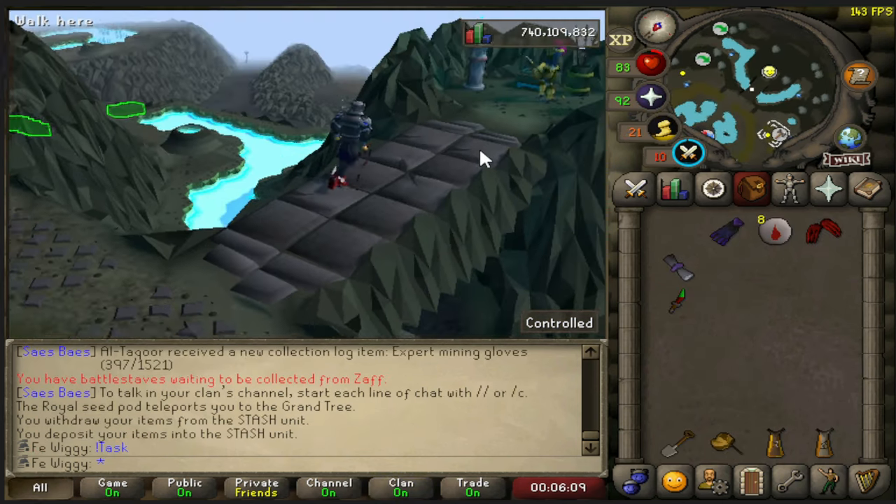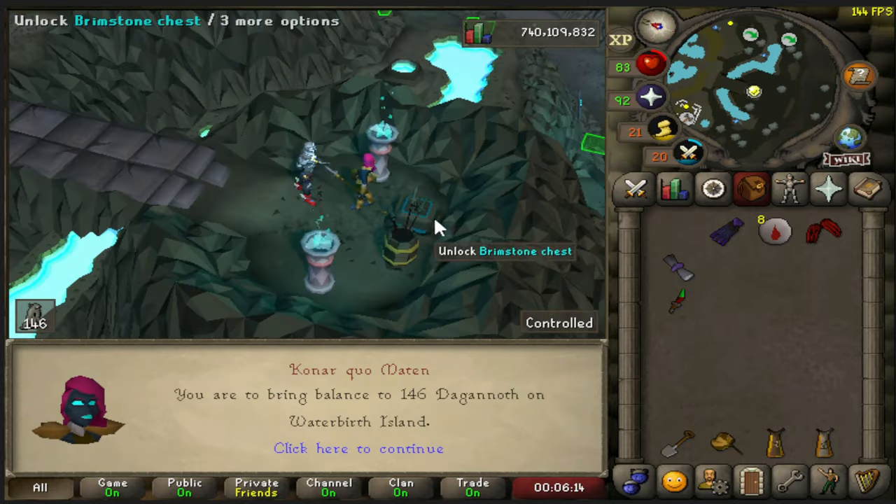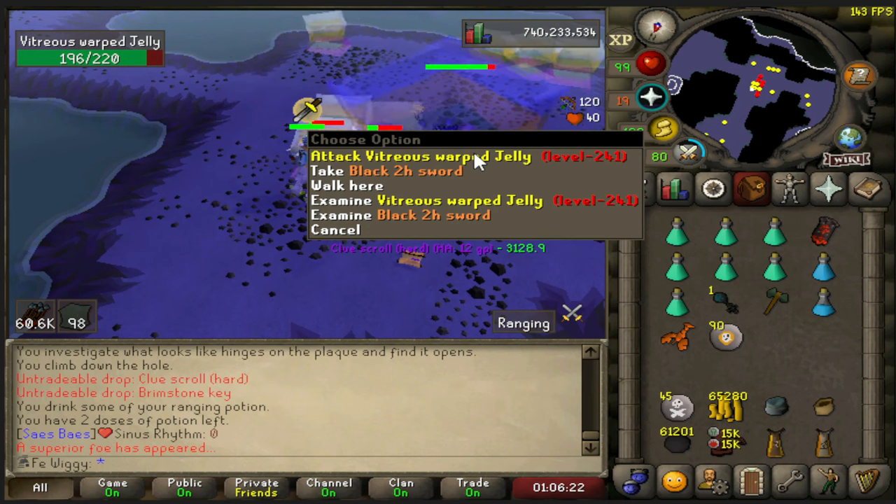We are halfway! Let's see - task number 50 is going to be 146 Dagannoth. Holy shit, that jelly is huge, huge, huge.